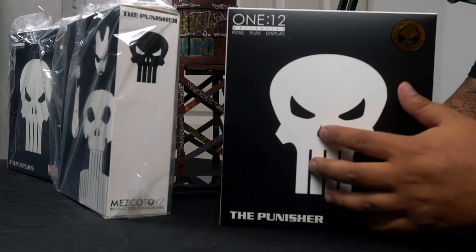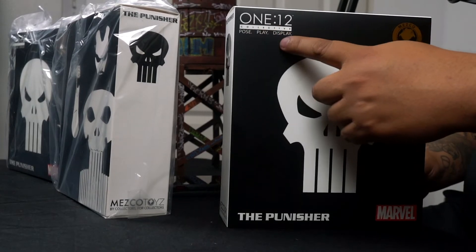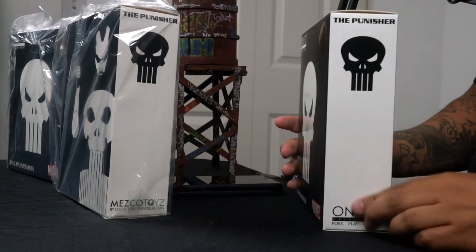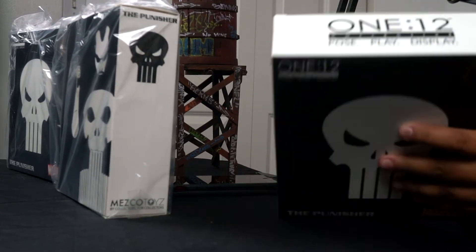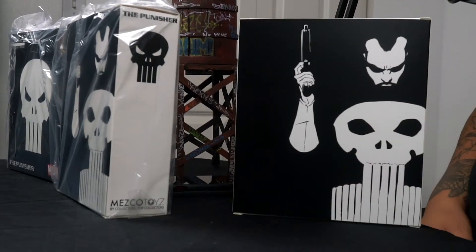We have the 1:12 Collective San Diego Comic-Con exclusive Special Ops Punisher. Let's get into the packaging. On the front we have that big Punisher skull, the Punisher figure, the Marvel logo, the 1:12 Collective logo, and most importantly the exclusive stamp from Mezco. On the side we have the Punisher logo and 1:12 Collective branding. The other side is pretty much the same. On top it still says 1:12 Collective, and on the back there's a nice silhouette picture of the Punisher. Really, really good.